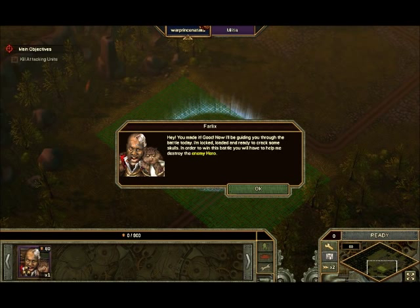There's a guy here, his name is Felix, and basically he's going to be my tour guide. He says, 'You made it? I'll be guiding you through some of the battles today. I'm locked, loaded, and ready to crack some skulls.' He's my kind of man. And he's got a kitty cat.